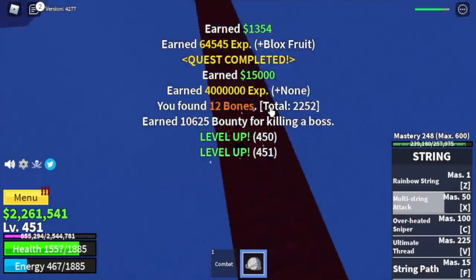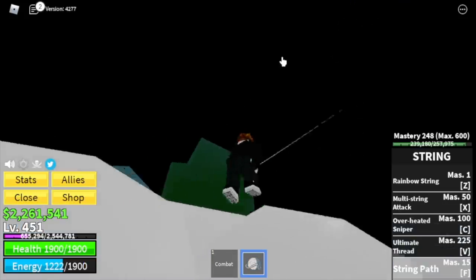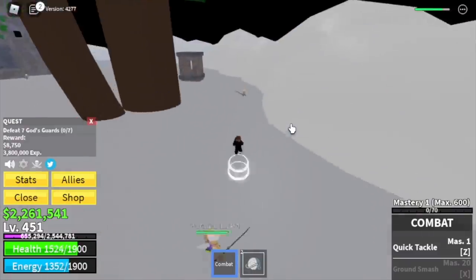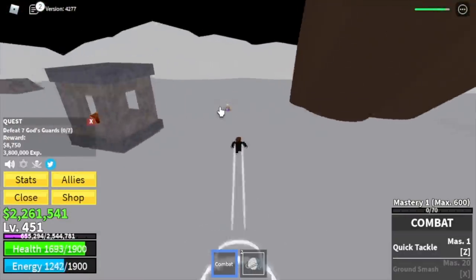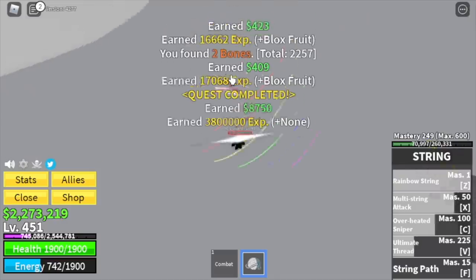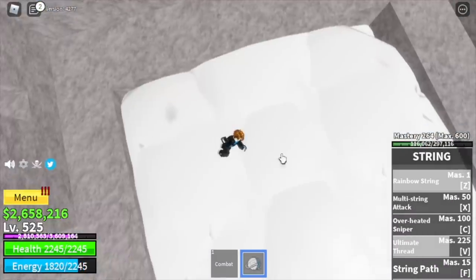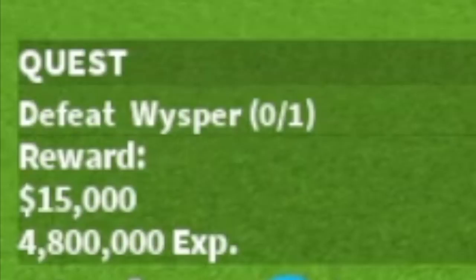You'll return to the Skylands, but go a step higher this time. Here you can start defeating the God's Guards — my favorite area to level up. You need to defeat seven; lure six at a time, defeat them, wait for one to spawn, and repeat. The goal is to reach level 525. Don't forget Whisper — you can defeat him at level 500.